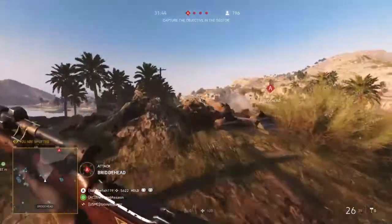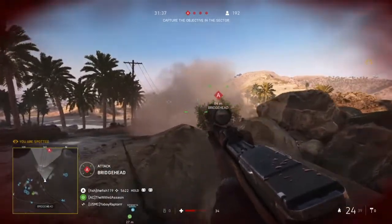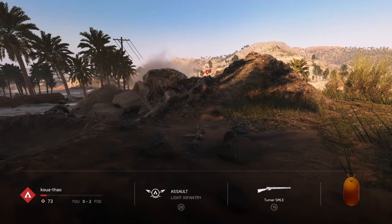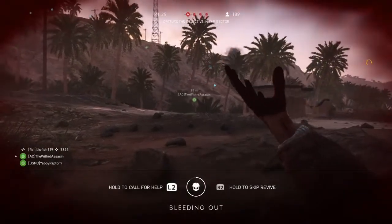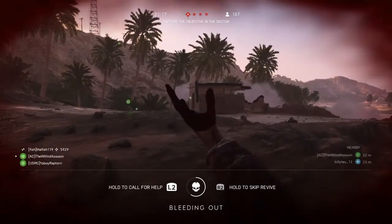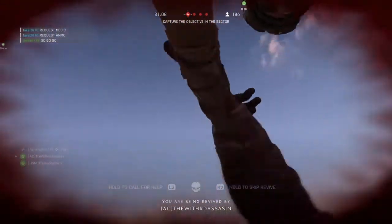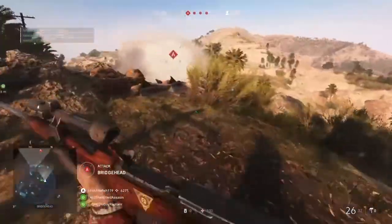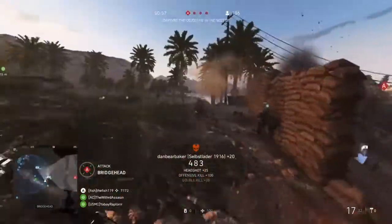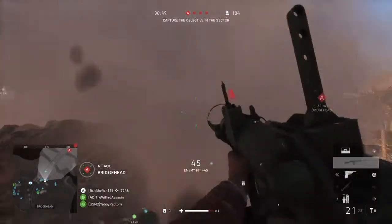Tides of War has your weekly challenges and then 40 ranks you can go through to unlock weapons. Only three or four weapons are in this Tides of War Chapter 6. The weekly challenges will give you a soldier skin or a weapon skin, so try to complete the missions if you like what you see. Also, the store now requires you to buy currency if you want elite soldier skins — they can be a hefty price, just like any other game.